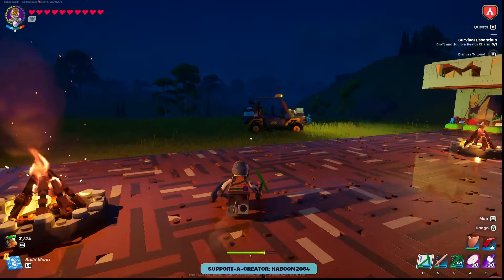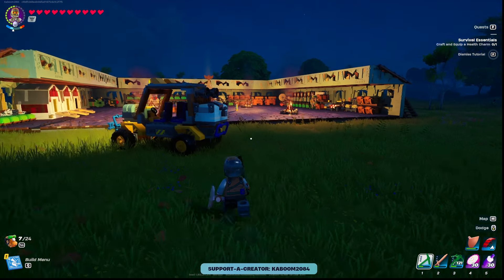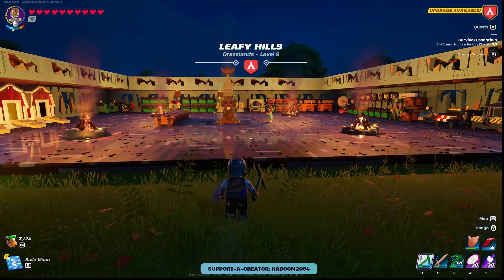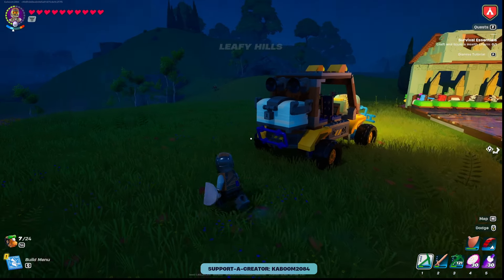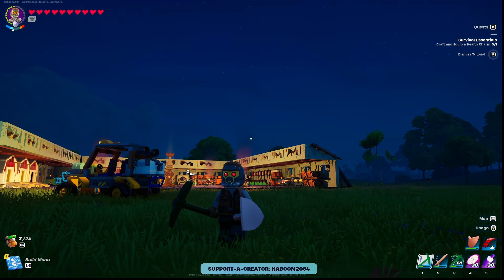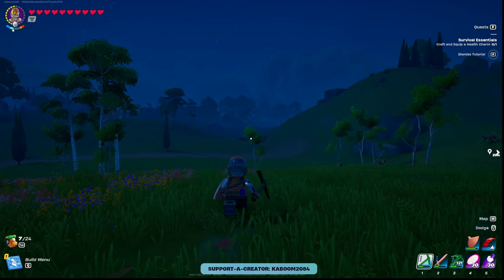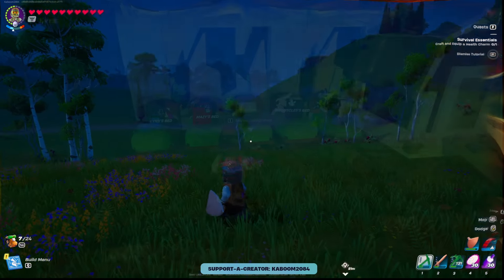So once you have those things off your checklist, you're going to head out in a direction. Let's say you're going to the Frostlands to mine in a cave, or you're over in the desert mining — wherever you're at, you've got a bunch of stuff in your inventory and you want to get back to your base quickly. Let me run in a direction, get a few thousand meters out, and I'll join you again in the video.